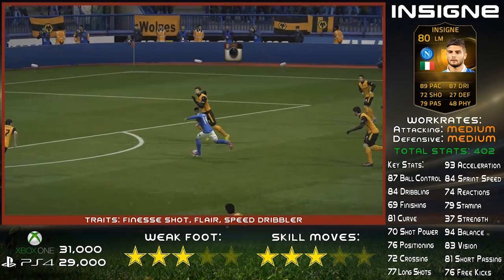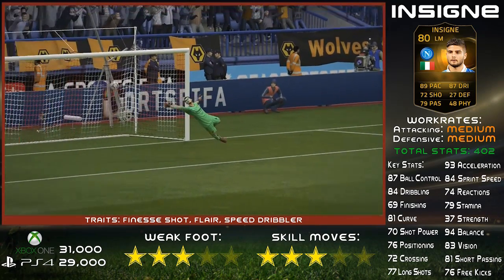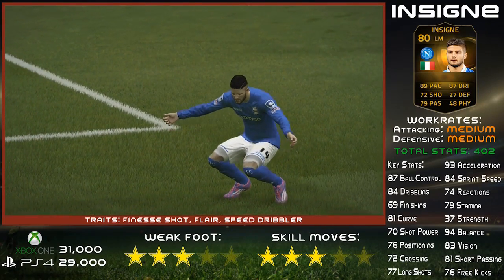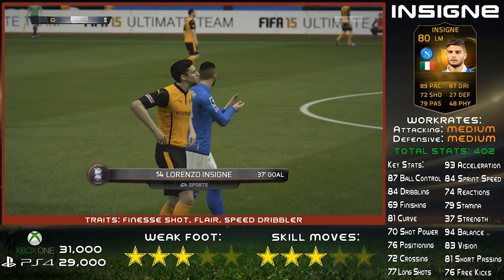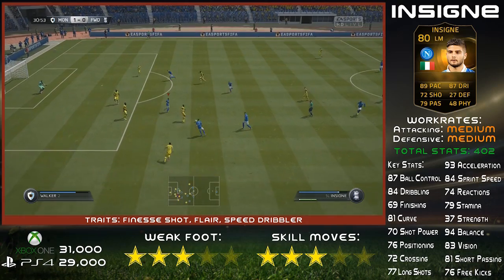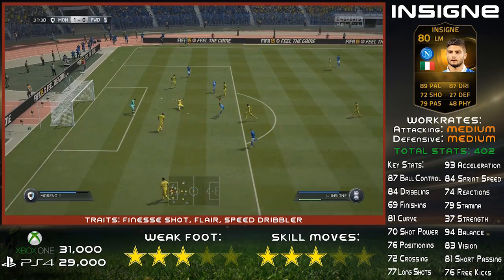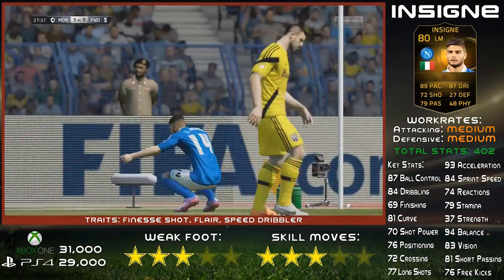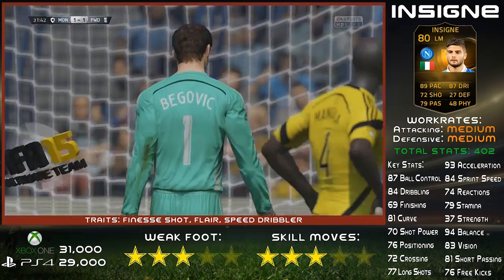He's got so many pros, it is unreal. His dribbling, his finishing was pretty good, although as you can see on the key stats, it's not actually rated that good in-game — 69 finishing — but I think his finesse shot trait means that his shooting is pretty good. If you get in the box and you've got the chance to shoot, use the bumper button to finesse shot it, because he'll most likely go in. He's got pretty good shot power, so if you do blast it, you stand a decent chance.